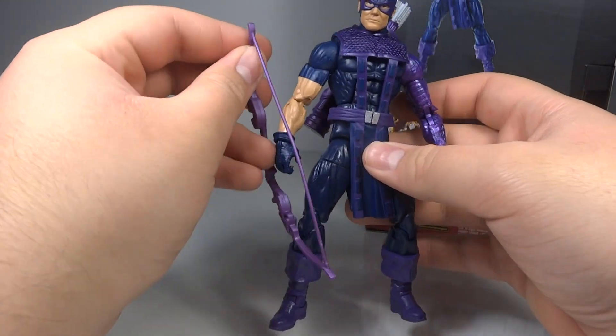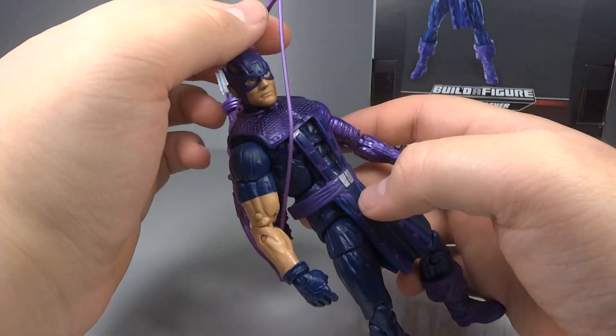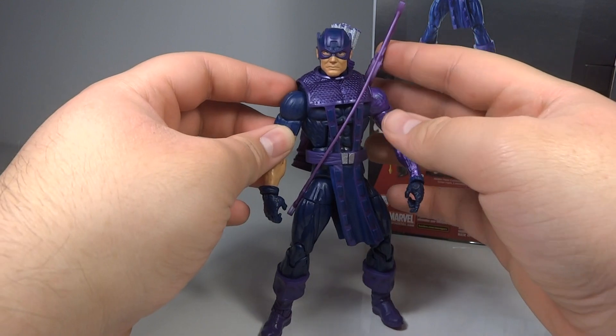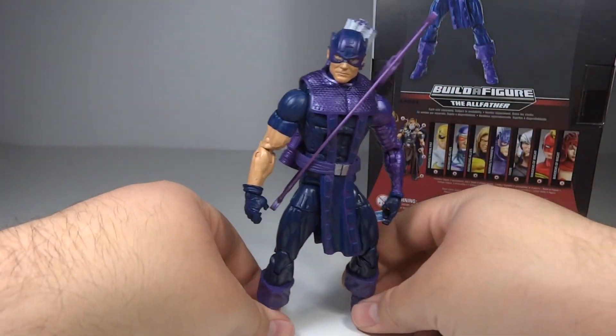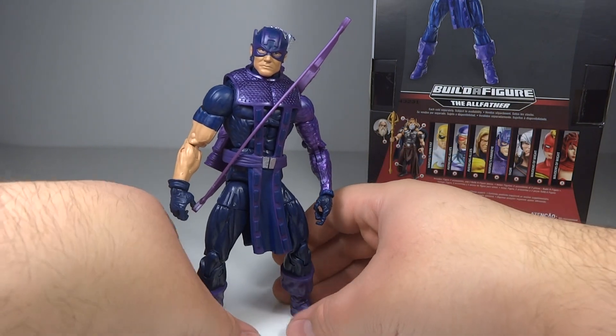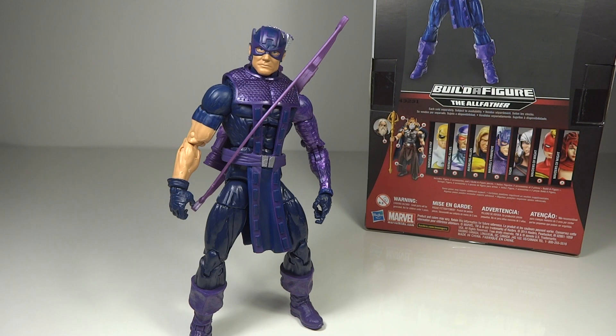Overall this figure is quite nice, though I'm not super excited about it — it's a relatively plain character given how many Hawkeye versions there have been, and the body sculpt is one we've seen before. Personally, I like to use him as a Dark Avenger, since his coloring and the robotic arm fit him better as Bullseye in the Hawkeye costume. I display him with Sentry, Ms. Marvel, and Iron Patriot as a Dark Avenger. Overall not a bad figure — not recommended if you're not a big Hawkeye fan and you're not building the Build-A-Figure, but if you are a Hawkeye fan, Dark Avengers fan, or building the BAF, you'll enjoy it.